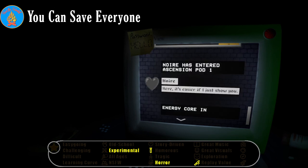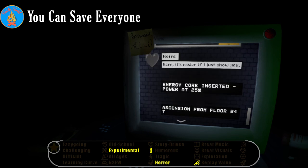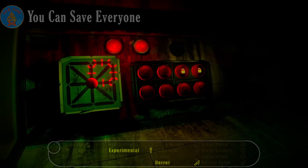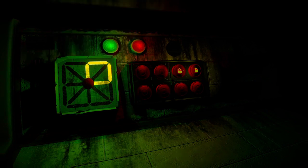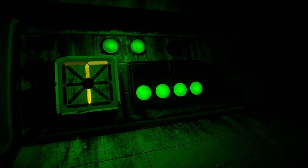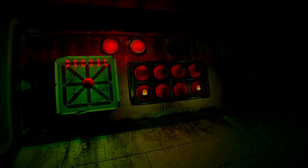You have awakened in a room located deep within an unknown facility. You don't know why you're here, and escape is a more pressing concern. Others who are also trapped in the facility can make contact with you via a computer terminal, and you'll need their assistance if you want to get out alive. Because there's something else in here with you, and it's not too friendly.